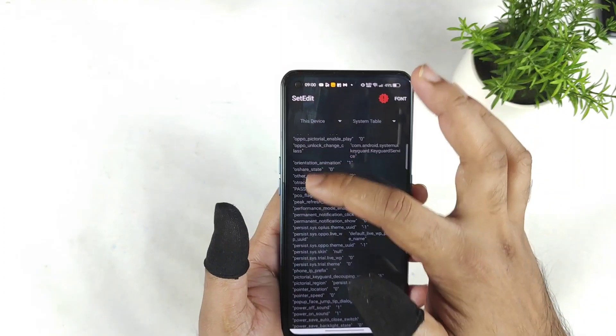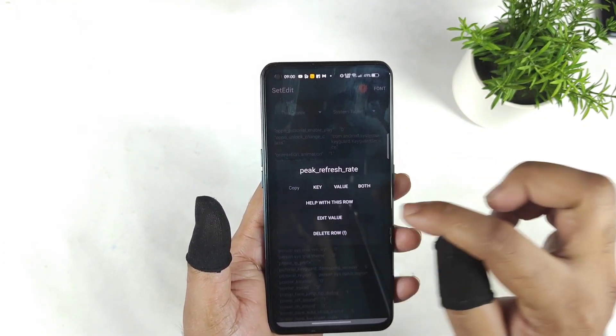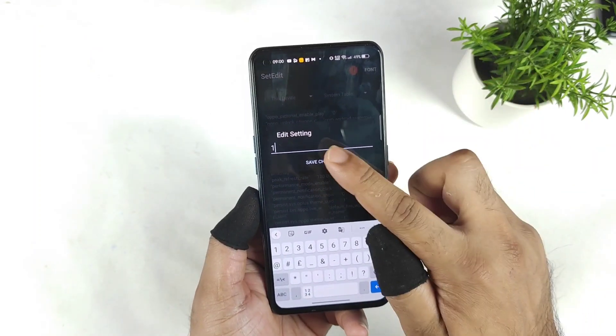Just go to the peak refresh rate option. That's it. Peak refresh rate. Everything will be arranged in alphabetical order. Try to go to the peak refresh rate, click on edit value, and change the value to one. That's it.